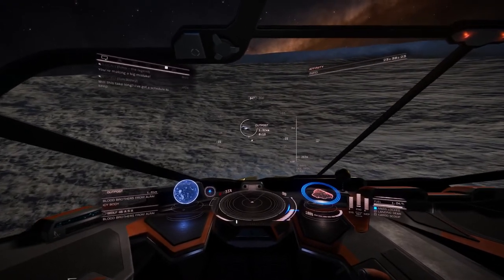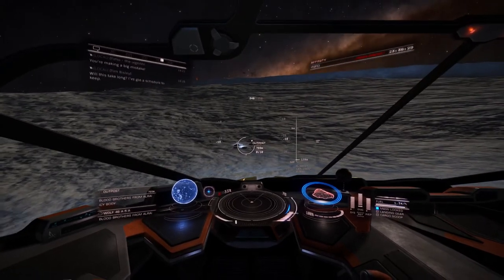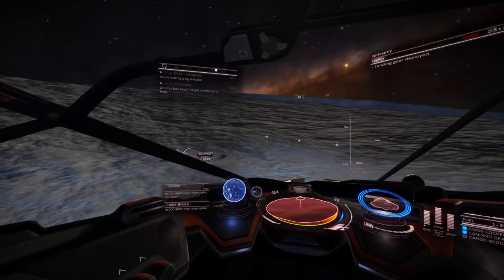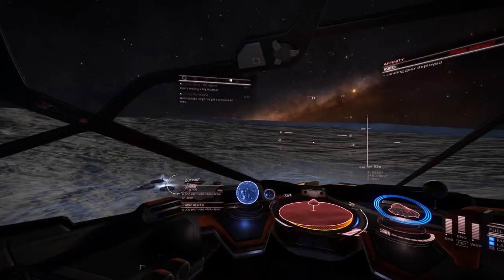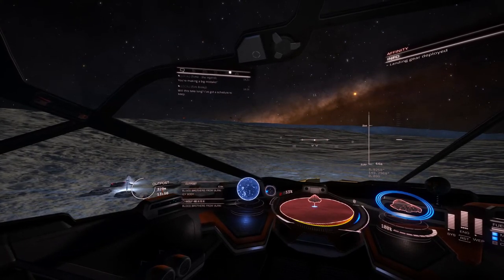And here we have found the outpost. Now, outside the outpost, you have to find a suitable landing position. It can be a challenge to find a suitable landing position on certain planets. However, one thing to take into account is that once you do land, your SRV will want to drive away and point towards the aft of your ship. Keep that in mind when landing.